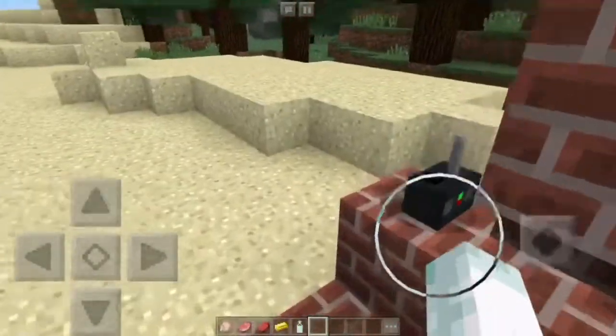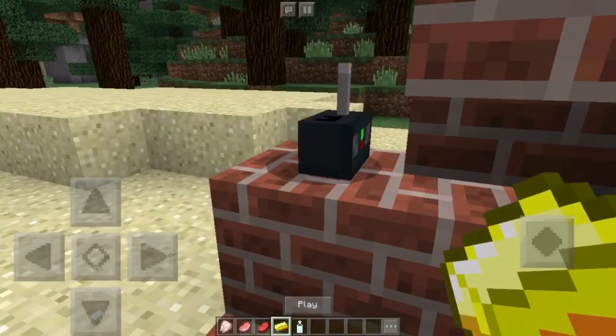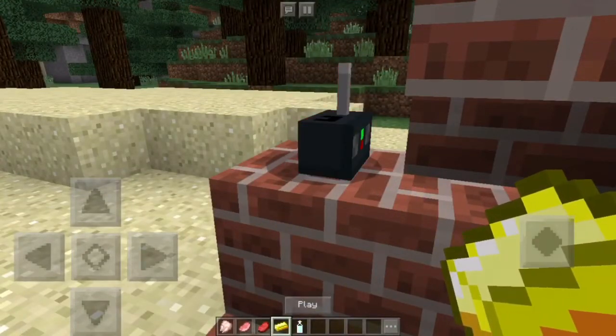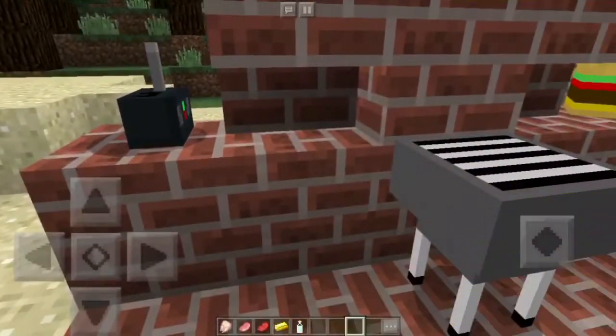As you can see here, I have the table and chairs. The chairs are interactive. Over here you've got a radio — you grab a gold ingot, pop it in, and it'll start playing music.